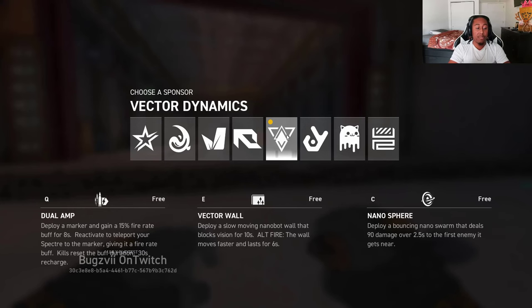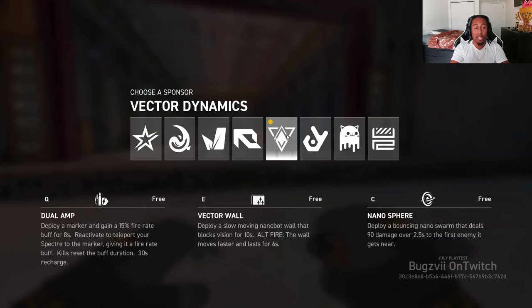Our fifth sponsor is Vector. Their first and free ability is called Dual Amp — it deploys a marker and gives a 15% fire rate buff. Reactivating it teleports your specter to the marker with the same fire rate buff, and it resets on kills (timer resets to 8 seconds on a kill), recharging every 30 seconds. Their second ability is Vector Wall — a slow-moving nano wall that blocks vision but you can shoot through it, lasting 10 seconds. Right-clicking makes it move faster but only lasts 6 seconds.